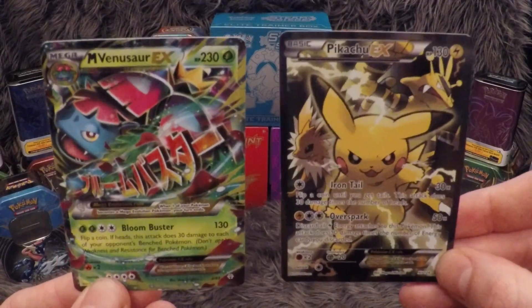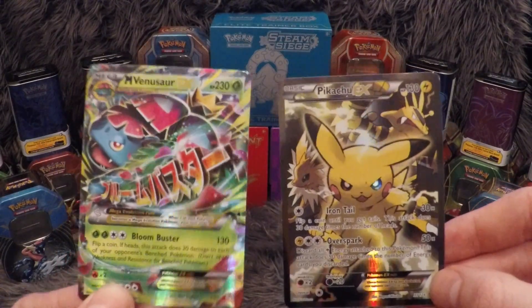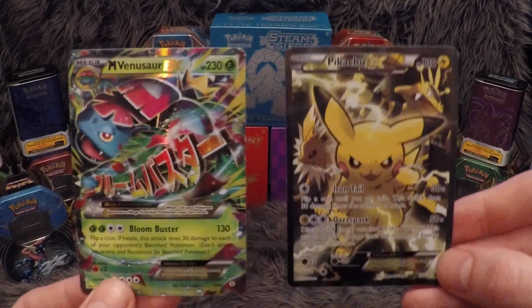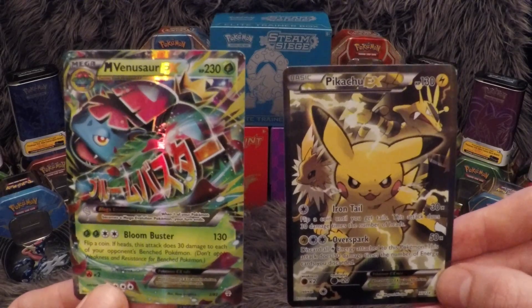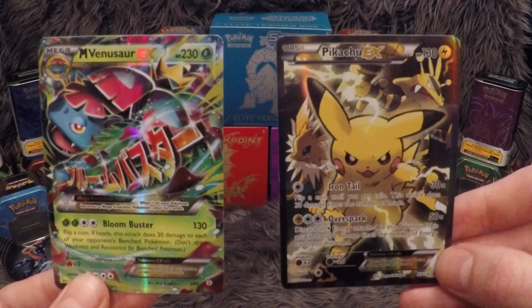To summarise: I have the Mega Venusaur EX — an absolutely beautiful, beautiful card. And the nice Pikachu artwork, which is some of my favourite. Look at the shine on these cards — they are beautiful. We will be back tomorrow with another opening, and we're going to get more content up as soon as possible. Until next time, please like, subscribe, share and comment. This has been Squirtle Squad UK and I'm out.